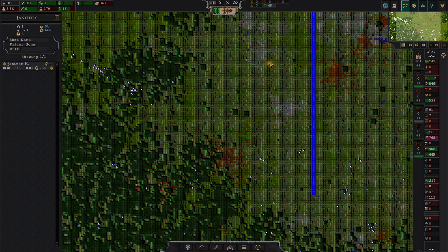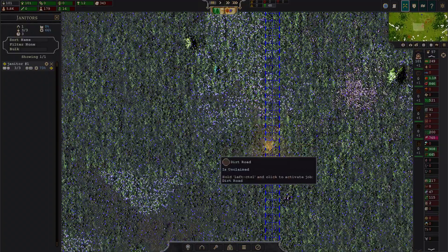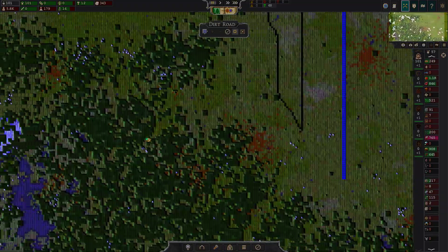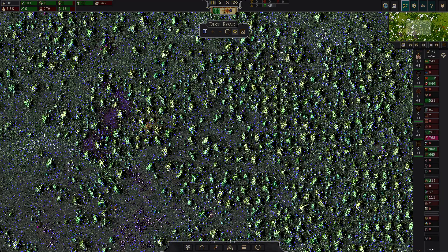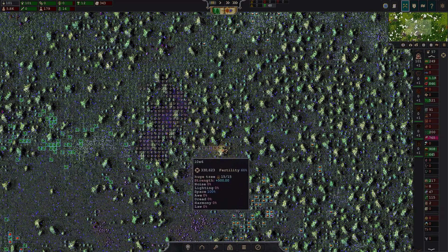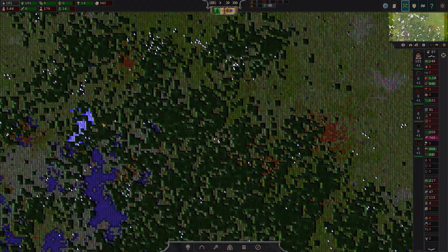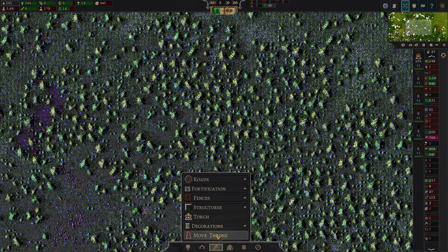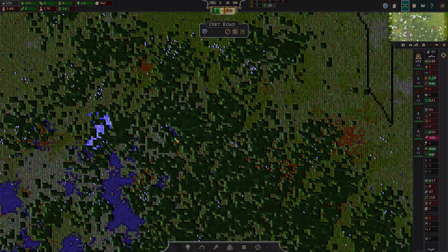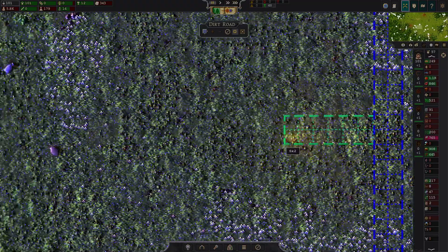People are going to be trawling garbage down this road all day long, so we need to get that sorted out. We don't want it to degrade over time. This is our ore mine — you can see it there. We don't want the workers to be too distressed, so we're going to create an eatery over there and some other stuff to help them out.